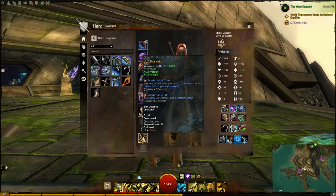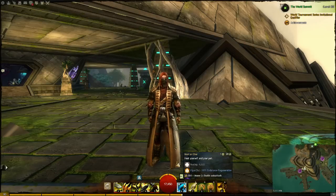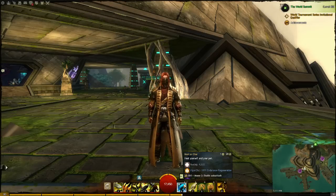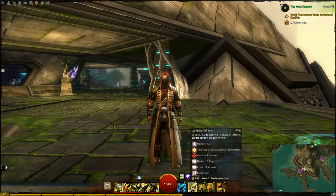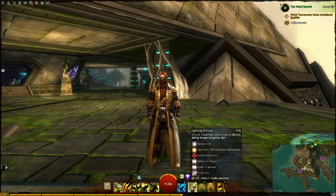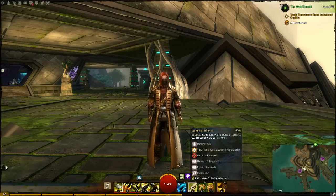Moving on to skills. I always run Heal as One — this has the best healing to recharge rate. Troll Unguent might have more healing, but it's over time, so you might be spiked down by enemies before that happens. Then we have Lightning Reflexes — always have this on. It's a quick disengagement from combat, deals damage, applies vigor, removes the immobilizing condition, and breaks stun. It's a must-have for a ranger.